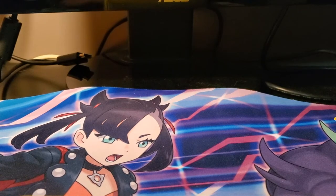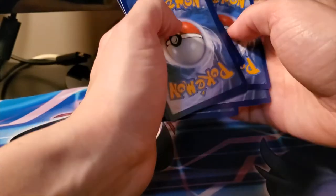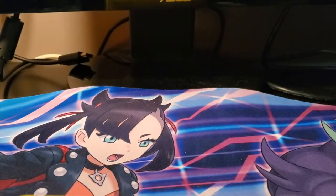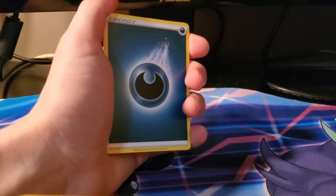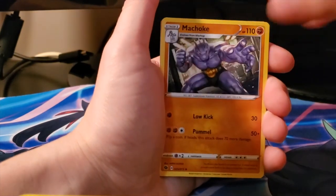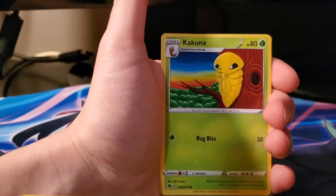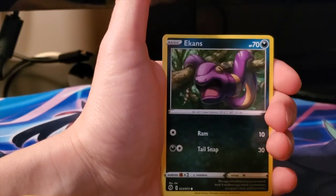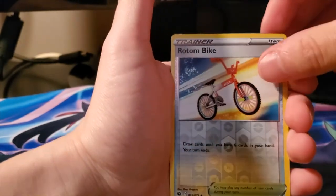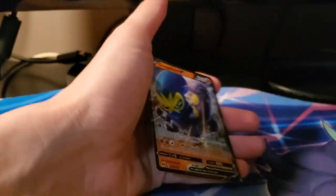We did get a Rainbow Rare so I'm pretty happy! We didn't get a lot of hits unfortunately, that's the rough part. I kind of wish there was a little bit better but it is what it is - luck of the draw. I got the pins, I got the promo cards, those make me happy. We got Dark Energy, Machoke, Malamar, Hyper Potion, Nickit, Kakuna, Ekans, Scraggy, Full Heal, reverse Rotom, and a Gorilla Tactics V card as well.